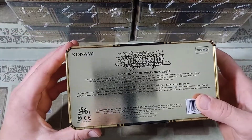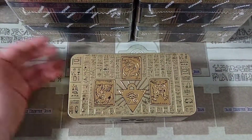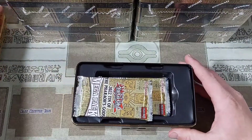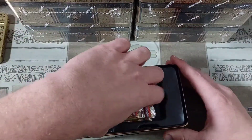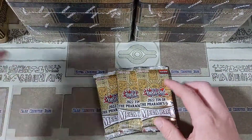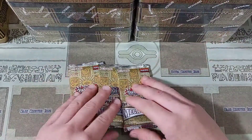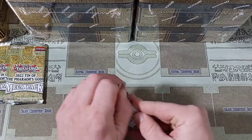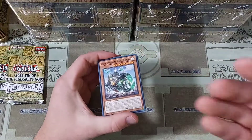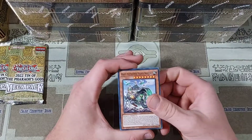I actually ran into a handful of packs where I had three rares and no super rares, so we'll see if that trend follows. Hopefully we won't be missing any more packs. That was a real bummer opening up one of the tins that was missing a pack. But if we ran into some other stuff like multiple prismatics, I think that would be really cool. Let's get right into this opening — don't forget to subscribe to the channel if you haven't already!